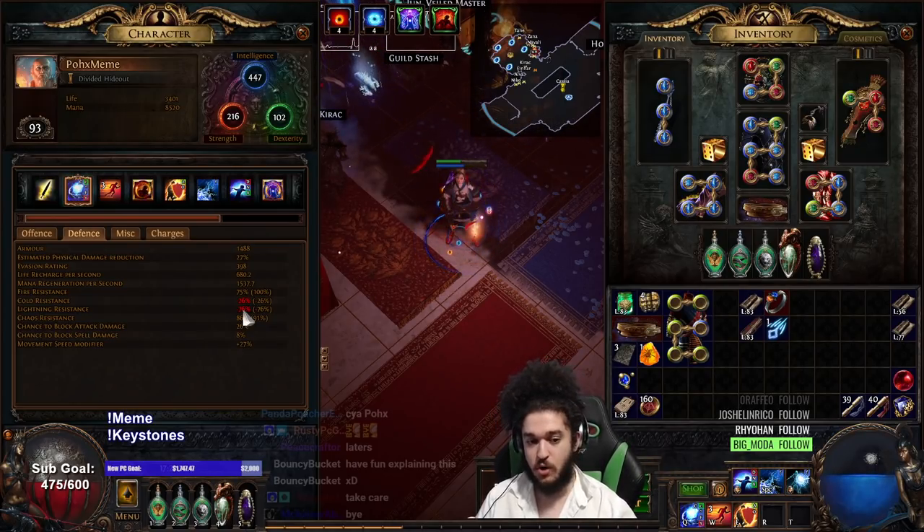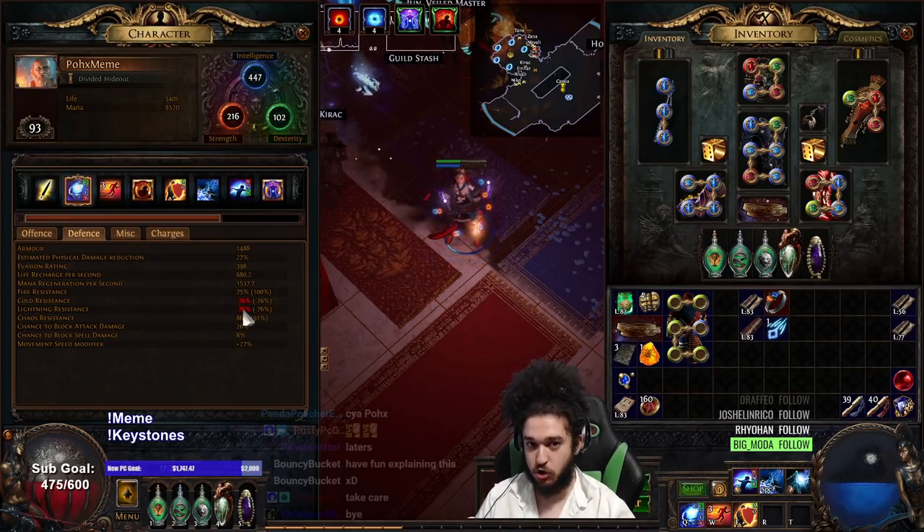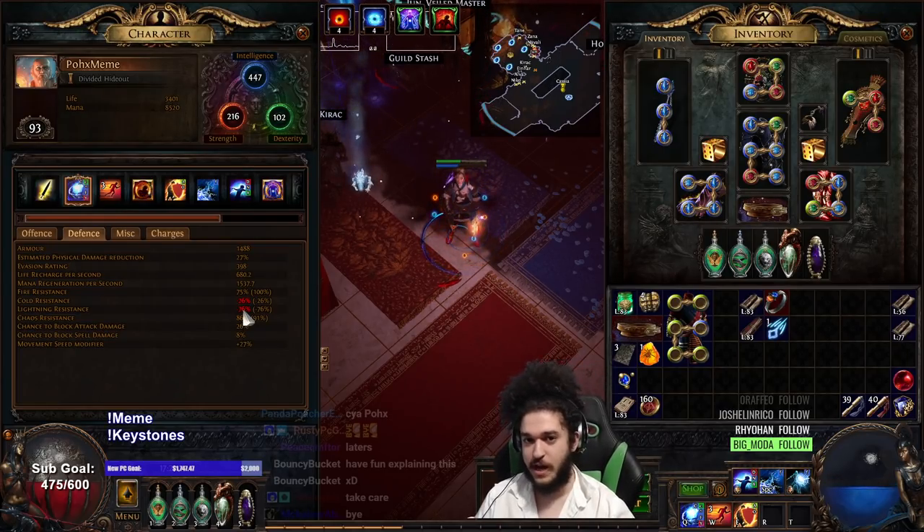However, we don't take lightning damage or cold damage, including degen. Already tested — we've done Shaper. I don't take any cold degen.